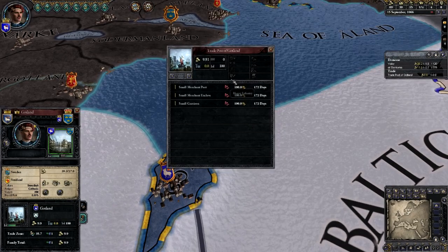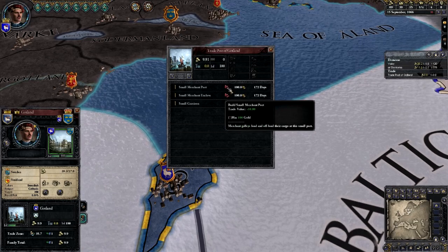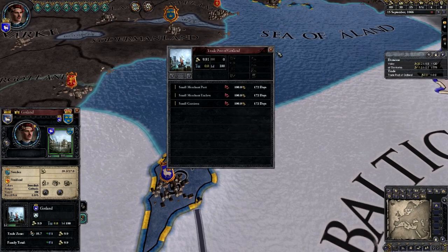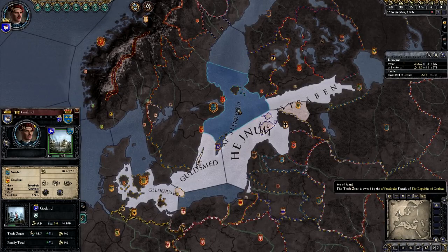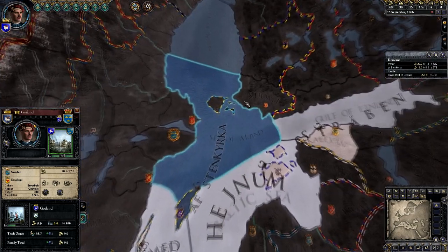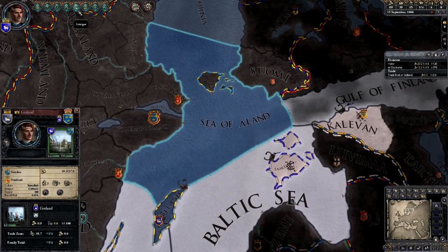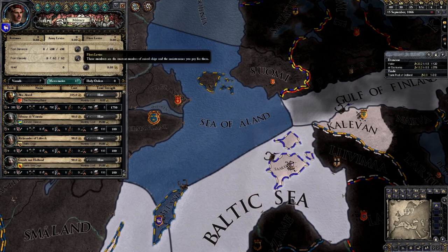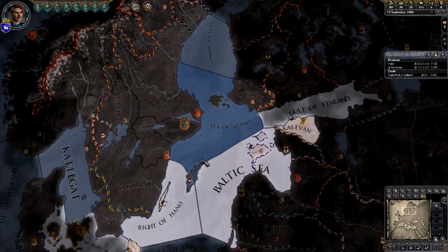You can build improvements on these trade posts to increase trade value, get some taxation, or add a little defense. Because these holdings, unlike your palace, can be taken during war. The good news is that the occupation of them has virtually no effect on your war score. The levies you can get from them are useful, but most of the wars you'll be fighting with mercenaries. This is again coming back to the original idea — the key element in this game is the money.